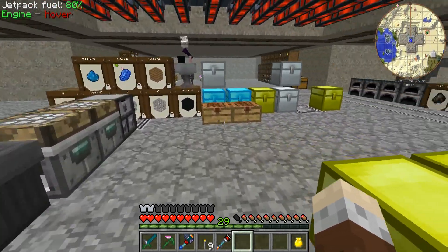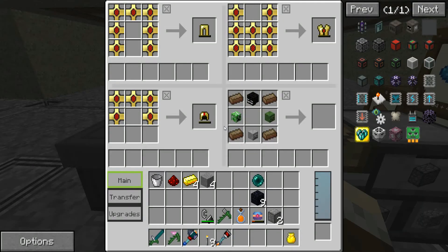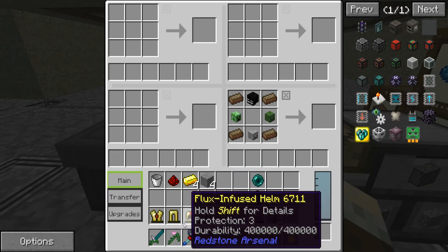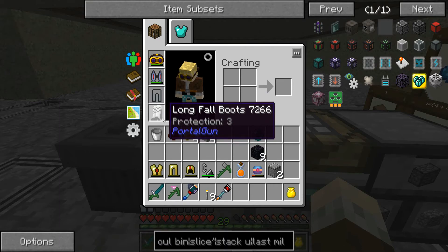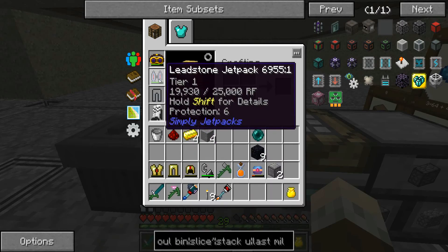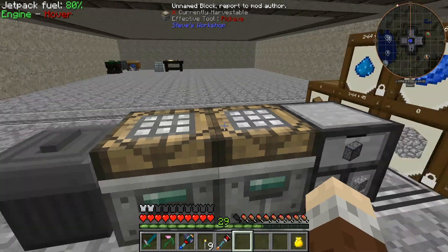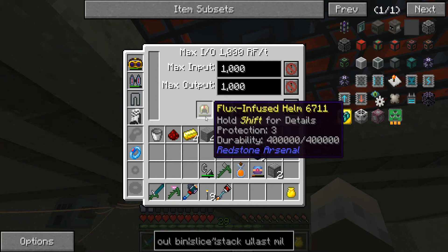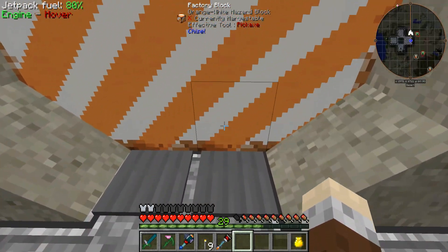Moving on - our armor situation is not brilliant right now. I did make the boots of these because we have the long fall boots which don't take any durability damage and give us the equivalent of diamond armor protection anyway. It's going to be a little while before we get to flux infused jet plate - that's the jetpack and armor combined - but we can swap between the two handily. I'll bung it in to charge right now.